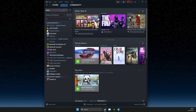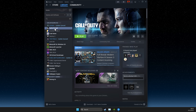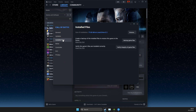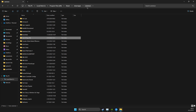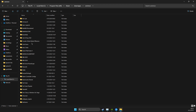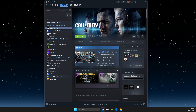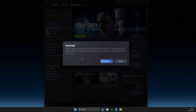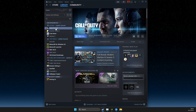On Steam, go to Library, find Call of Duty, right-click, go to Properties, then Installed Files and Browse. The Call of Duty folder should be something like Call of Duty HQ under the Common folder. Rename that folder. Then go back on Steam, go to Properties, Manage, and Uninstall. Hit Uninstall, and then hit Install.